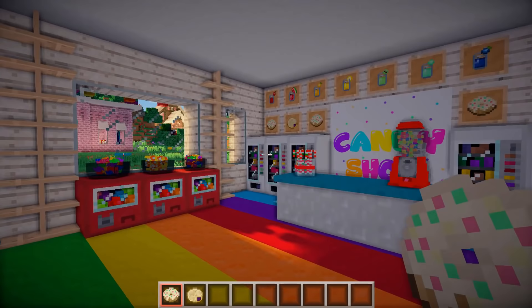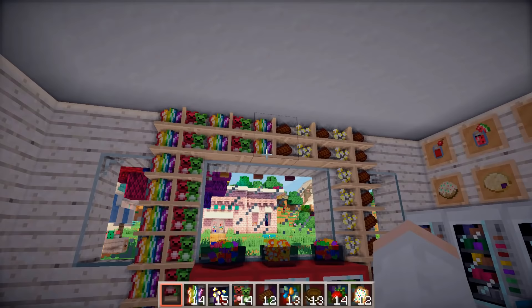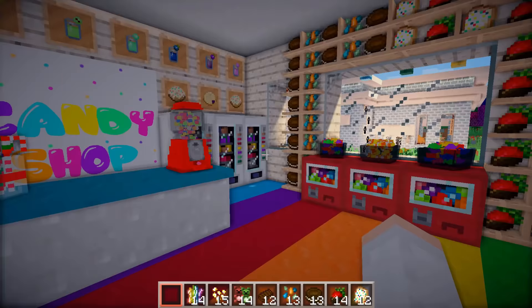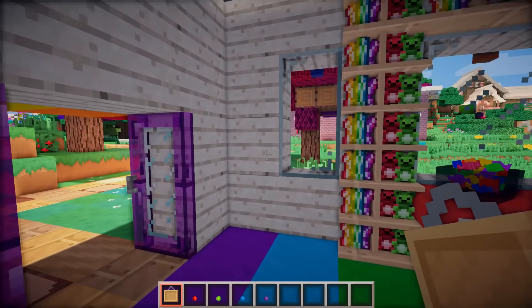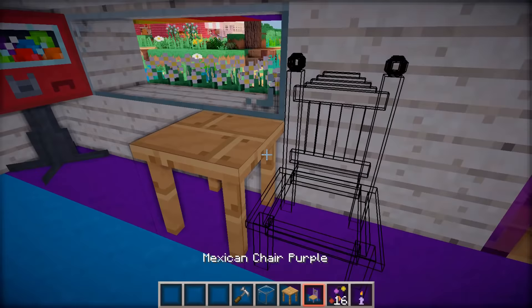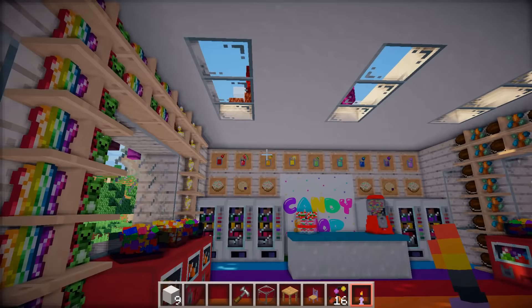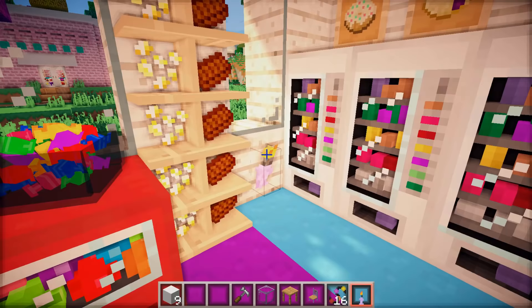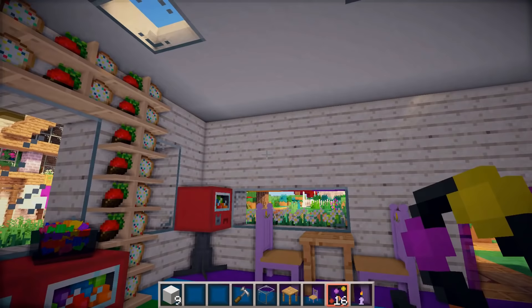Now I'm just going to fill up the rest of these shelves with some candies and treats. The shelves are completely full now and I actually ended up connecting the top parts together. So we have some rainbow bacon, gummy bears, chocolate bars and butter candy. Over here we have some pop-tart looking fairy bread, chocolate covered strawberries, cream cookies, and jelly beans. This corner is looking a little empty so I'm adding more item frames filled with gumballs. Let's add a table and some chairs over here in case anybody wants to come in and sit down. I added some skylights which helped a little, and for the final touch I'm going to add some fairy lights along this wall right here.